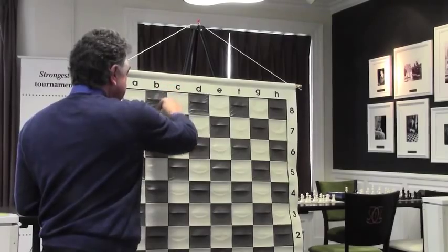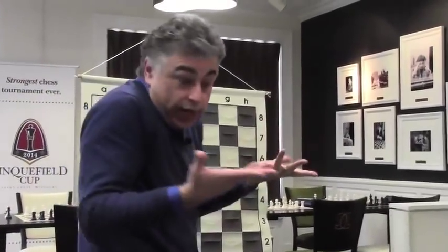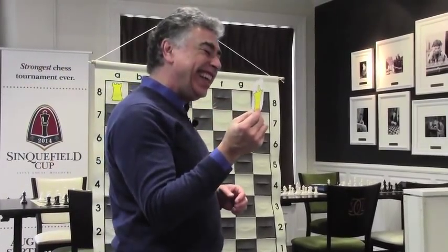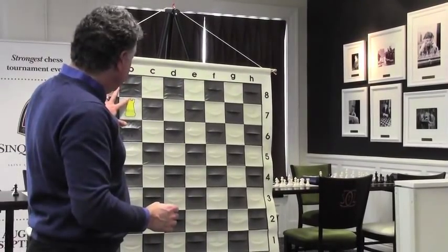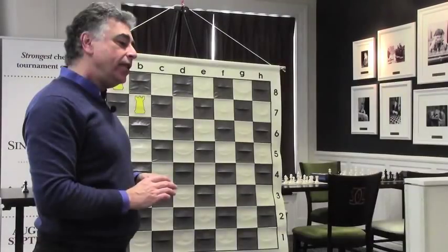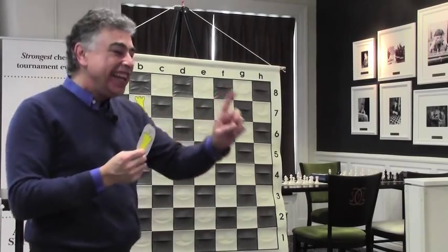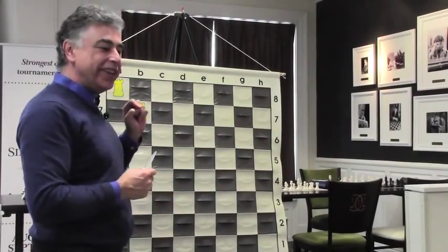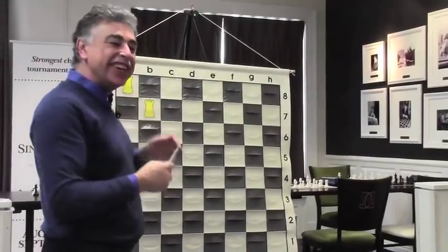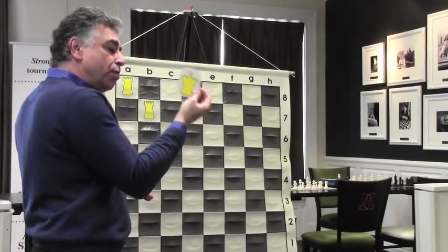If each rook can attack ten squares, then two rooks together attack twenty. The queen can attack sixteen squares. So is it fair to say that two rooks are more powerful than one queen? And that's where the point count comes in. The rook is worth five points, so two rooks are worth ten. The queen is worth nine. So in the point count, two rooks are more powerful than the queen.